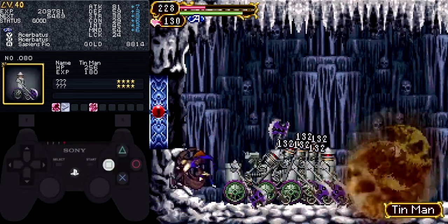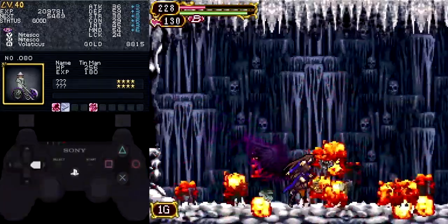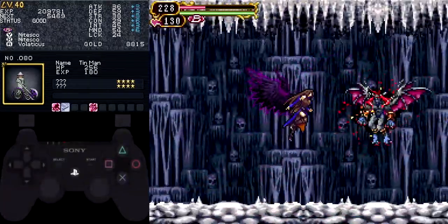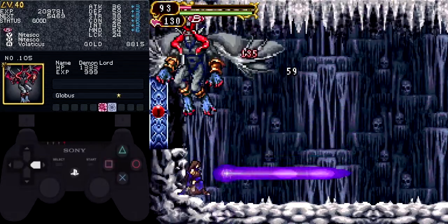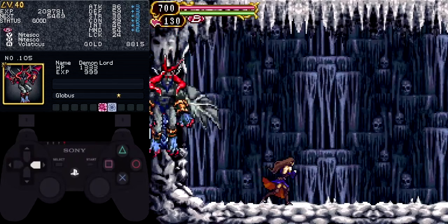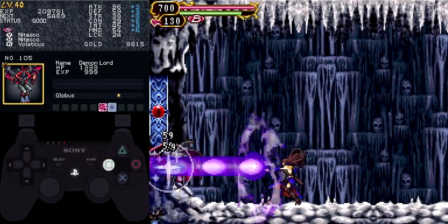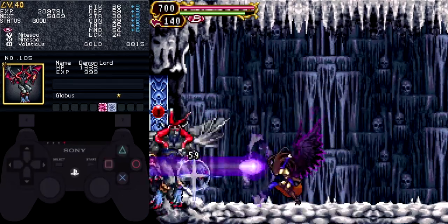This next room doesn't have anything you haven't seen before. You can use the Atrobatus glyph to take care of the Tin Men. The first Tin Man spawns pretty close to the door, so it's actually kind of hard to hit him with Atrobatus before he hits you. If you've forgotten to take off the Death Ring you'll definitely regret it here. Apart from the Tin Men, this room only contains a single Demon Lord. You've seen this guy before, but don't get complacent — his movement is erratic and it's easy to get hit.